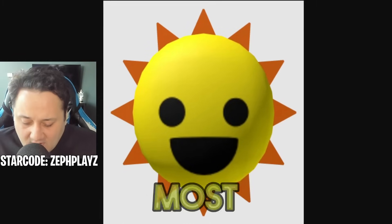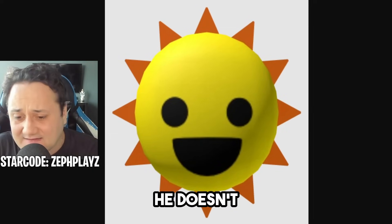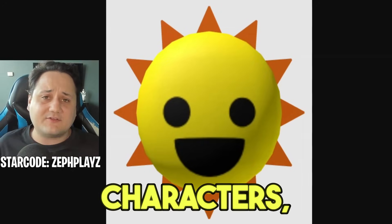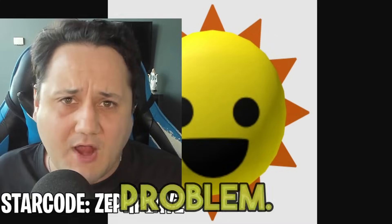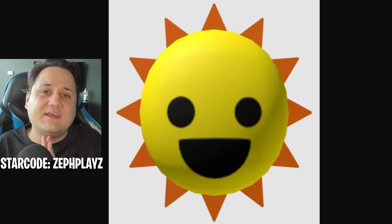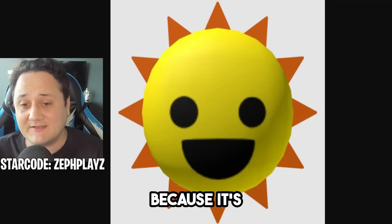You might know why this is the most difficult Sprunky character to create. As you guys can see, he doesn't have a body at all. The other Sprunky characters at least have a torso - they don't have arms or legs, which is not a big problem. But the thing about Mr. Sun is that it is the one character that literally doesn't have a torso. It's just a floating head because it's a sun.